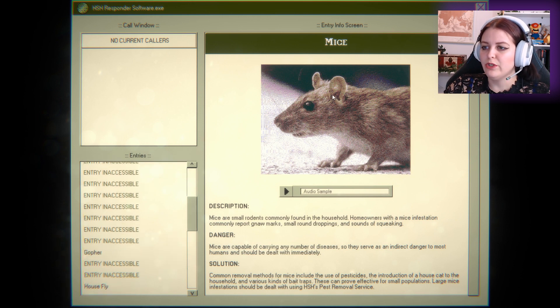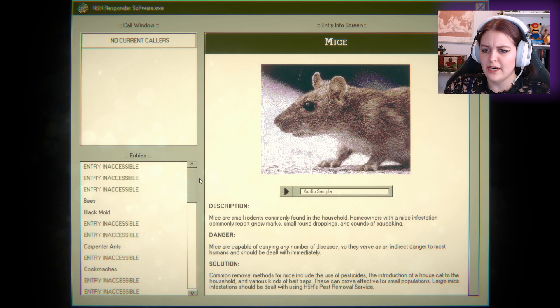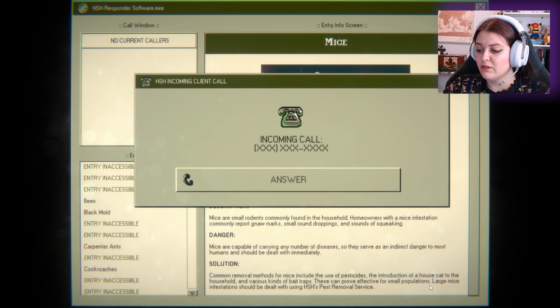It's kind of cute, you know. Look at this little beedy black soulless eye. Super cute though. Common removal methods for mice include the use of pesticides, the introduction of a house cat to the household, and various kinds of bait traps. Large mice infestations should be dealt with using HSH pest removal services. I don't know if my cat would be a good mouser — she's an indoor kitty.